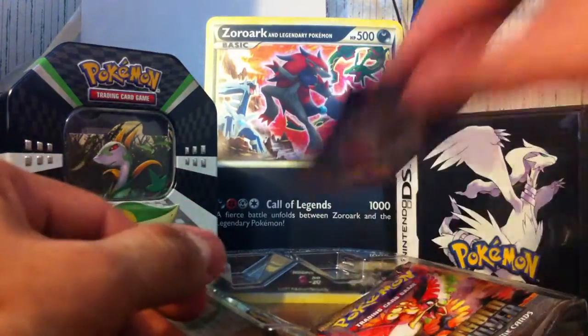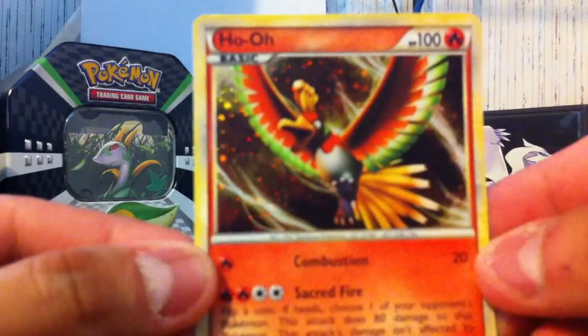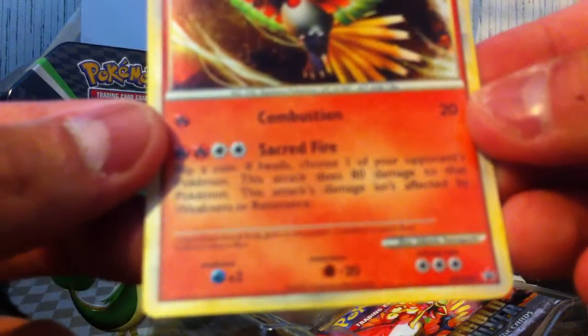Oh, it comes with two packs of promo cards. Nice. Ho-ho, which is the first one to go — focus. Now I can get her focus. There we go. And the packs — got glue on them too. Yep, we got glue here. And a ho-ho pack. This will open the ho-ho pack first.